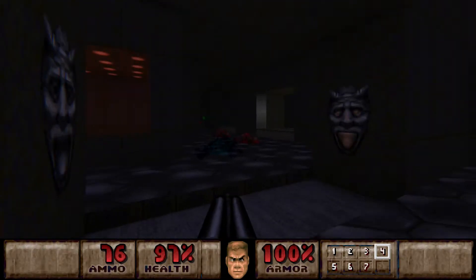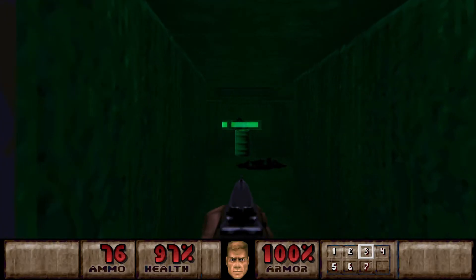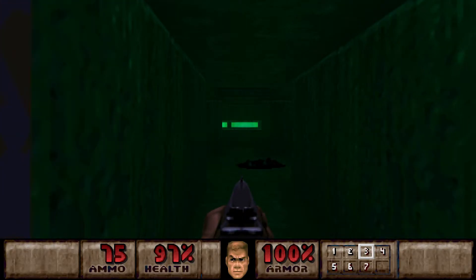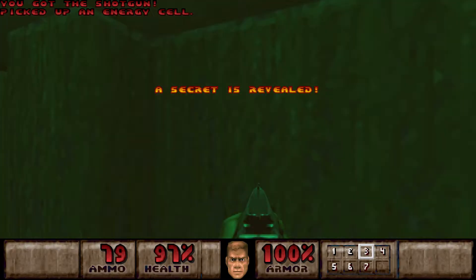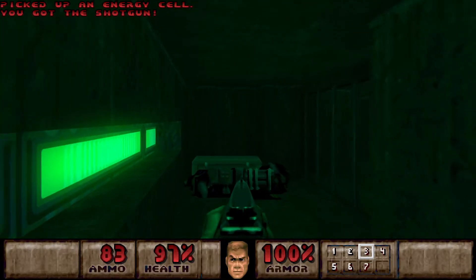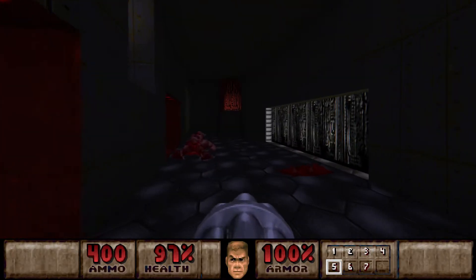I think there was a switch in here somewhere - I think it's this one that opens this secret. It's a little bit like The Crusher with the barrels and stuff. Here we have some cells instead, and a box of rockets. No Megasphere, but it's a pretty looking room, nevertheless.